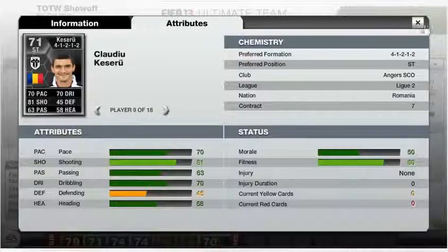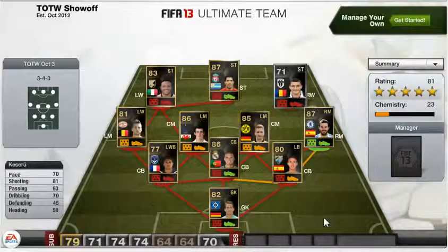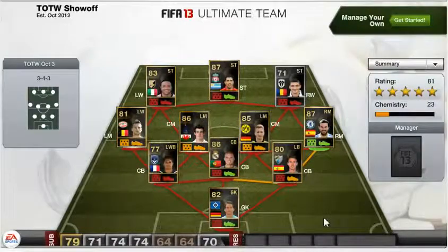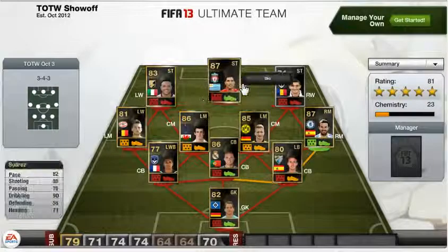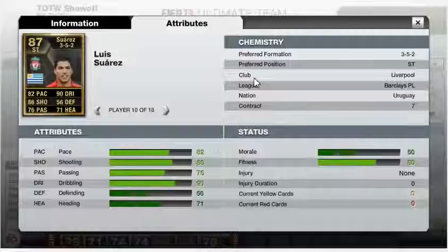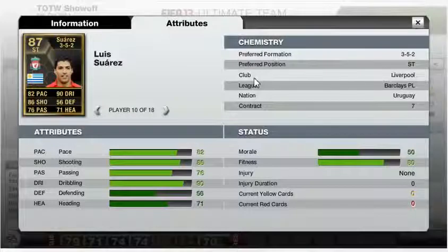I definitely think Ronaldo deserved to be in the Team of the Week for his hat trick over the weekend, but EA decided not to put him in. Up front we have Luis Suarez, who had a great hat trick for Liverpool. He plays in the Barclays Premier League and is from Uruguay. His standout stats are 82 pace, 86 shooting, 76 passing and a phenomenal 90 dribbling — amazing stats for a striker.